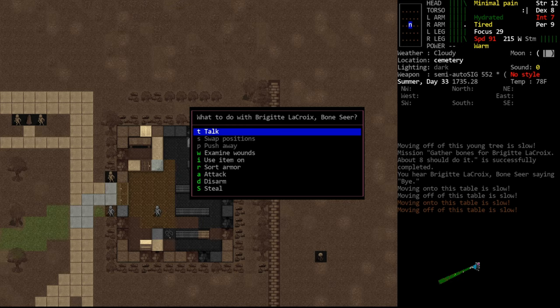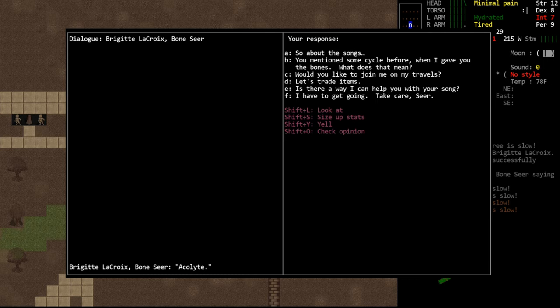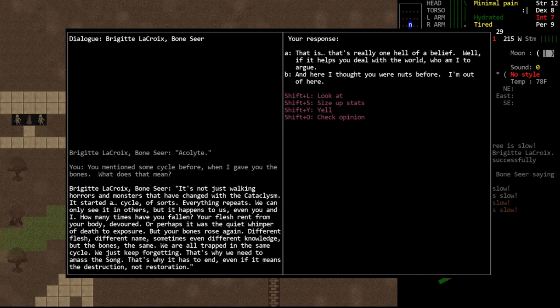Let's return to Brigitte and see what else she has to say. If we ask about the cycle she mentioned, she'll say: 'It's not just walking horrors and monsters that have changed with the cataclysm. It started a cycle of sorts. Everything repeats. We can only see it in others, but it happens to us — even you and I. How many times have you fallen? Your flesh rent from your body, devoured, or perhaps it was the quiet whimper of death by exposure, but your bones rose again. Different flesh, different name, sometimes even different knowledge, but the bones — they're the same. We are all trapped in the same cycle. We just keep forgetting. That's why we need to amass the song. That's why it has to end, even if it means destruction, not restoration.'